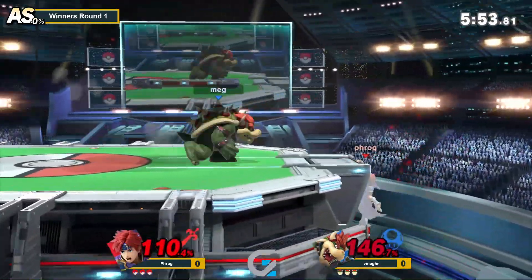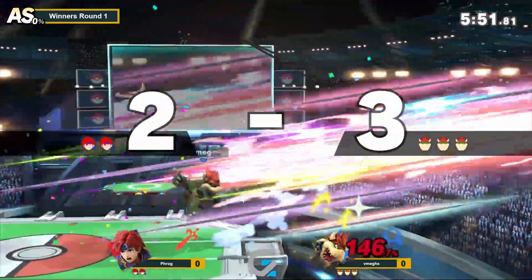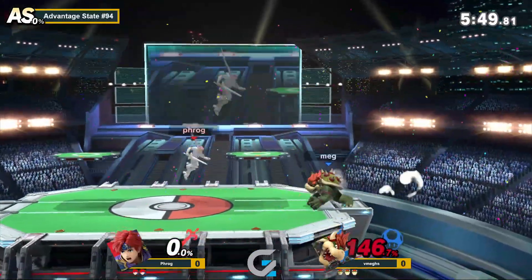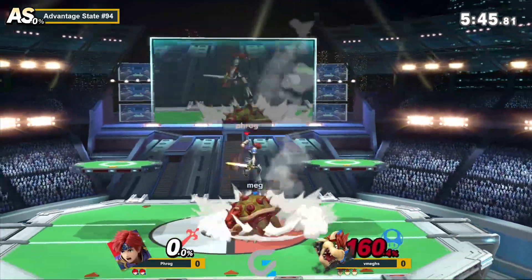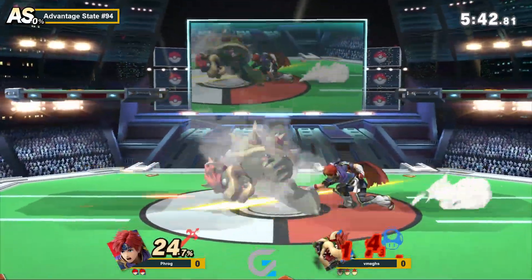Vertical is Fox up smash. Horizontal is Sheik forward air. Bowser forward air — like that dies off the side. So could you say Bowser's forward air is like a horizontal up tilt? Yes.